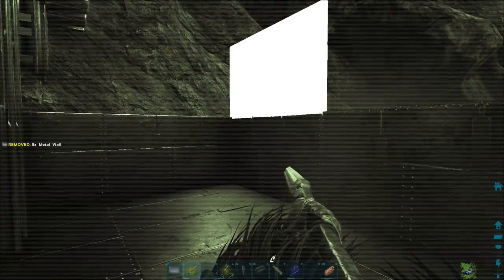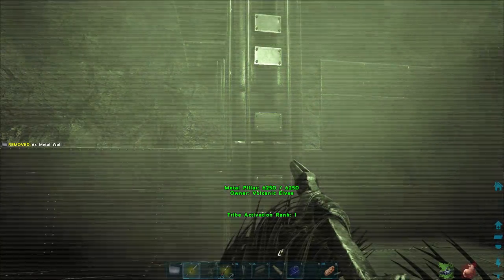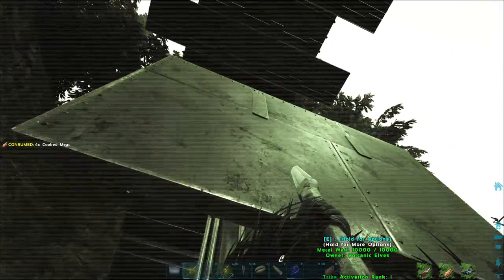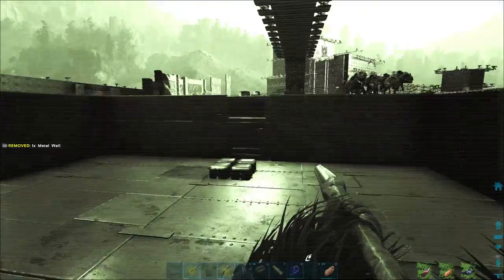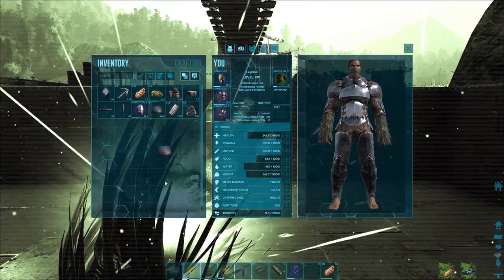Yo, what is up everyone? What's going well for you? Welcome back to Get Jacked. Today we're continuing on our official server and we've got a bit of a bridge to finish. In the last video we were building this bridge that connects the two ridges on our base and basically gives us a way to transport our gigas and big stuff in between the two areas.